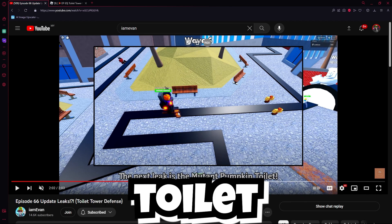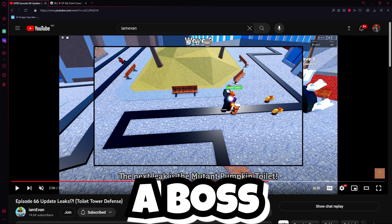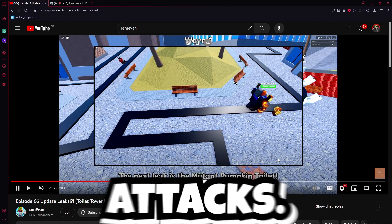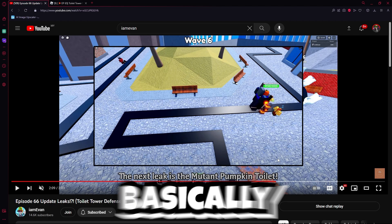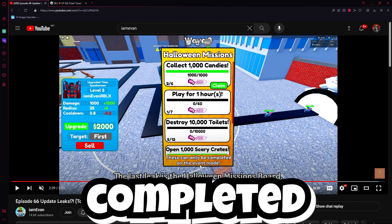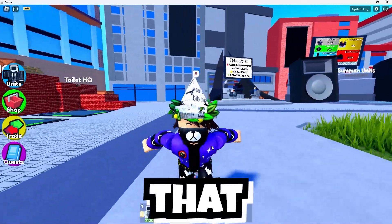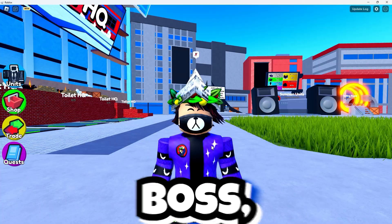We've got a mutant pumpkin toilet carrying a hammer, which is pretty sick. I think this is a boss for the new Halloween map. If you go over here you can see how he attacks — he just smashes his hammer on top of the pumpkin. Going over to the Halloween missions, you can see these can only be completed on event mode, which further proves my theory about there being a Halloween event with a Halloween boss, and I think that could be it.